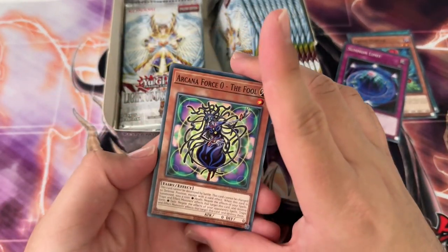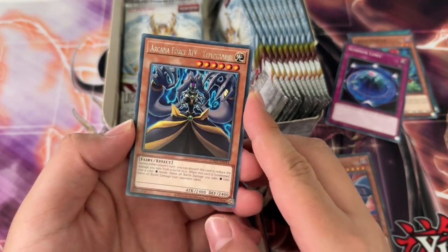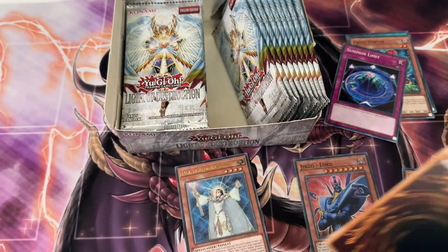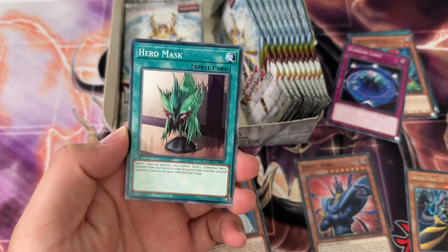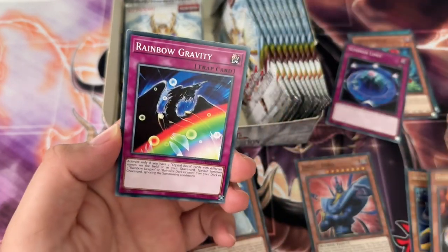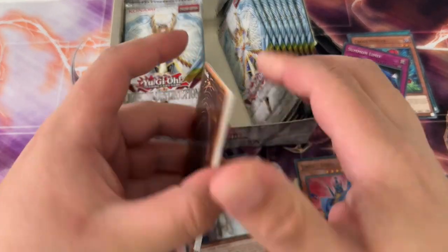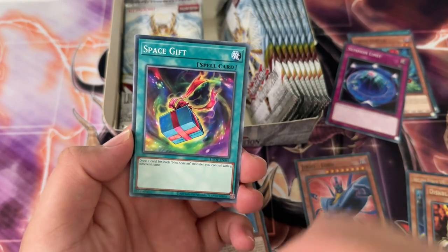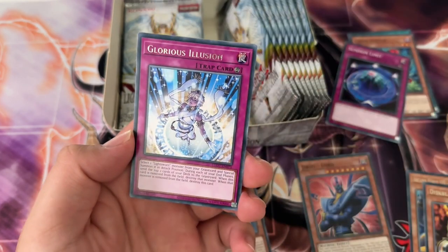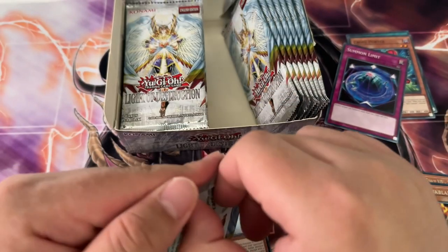We got the Fool, Sinkwin, a Swamp Raging Cloudian, and Temperance as a rare — cool. I think you might be able to get one secret rare in here, then about four ultras and six supers maybe. We got the Magician, then Disc Blade Writer as a rare — let's go. I also think all the cards can come in as Ultimate except the secret rares. And there are ghost rares in here too, right? I pulled Honest as a secret rare actually.